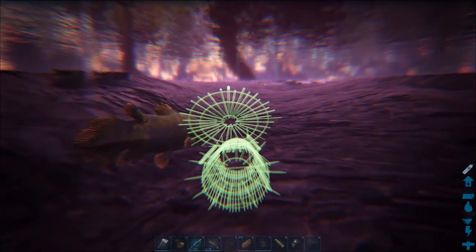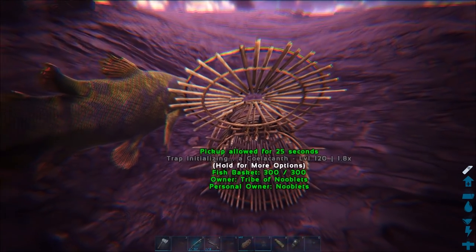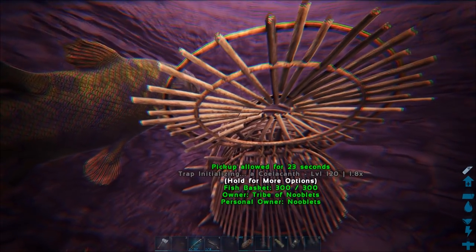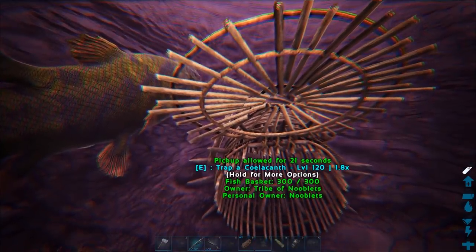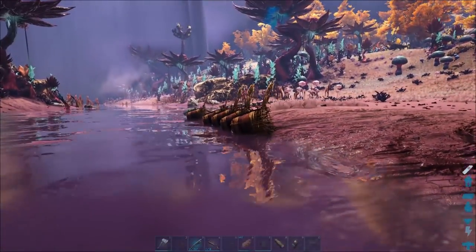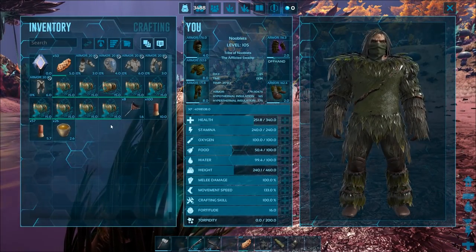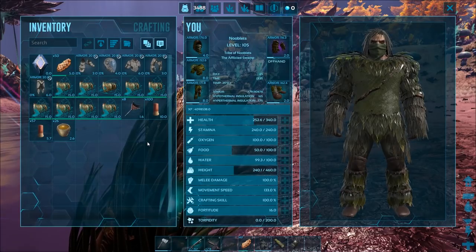Let's catch this one as well — looks like a big one. Put a basket down, wait a few seconds for it to activate, then pick up the fish. That should be enough. Right, let's get on to taming the shadow mane.